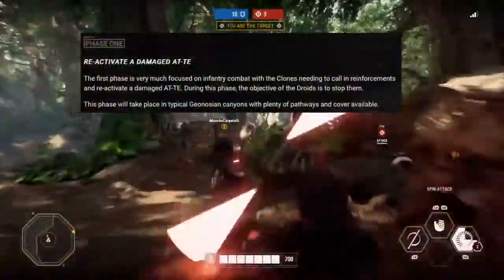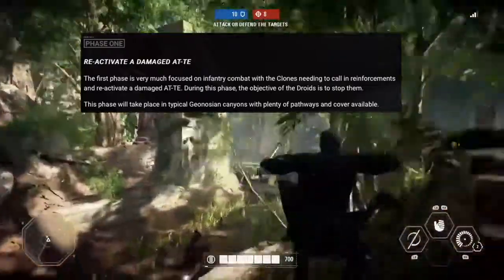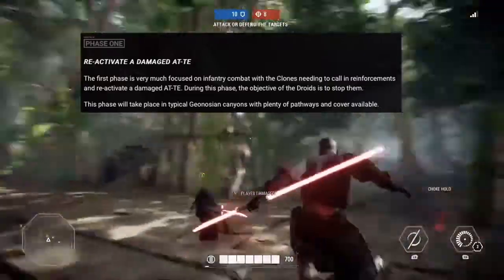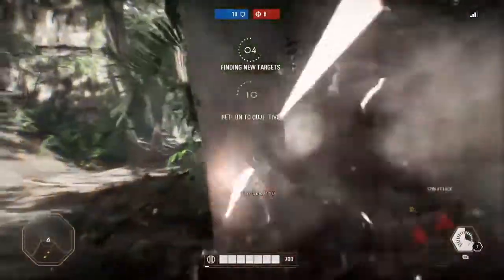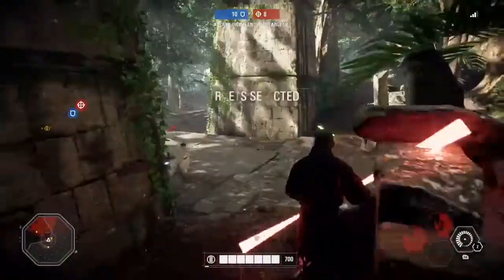The first phase is very much focused on infantry combat, with the clones needing to call in reinforcements and reactivate a damaged AT-TE. During this phase, the objective of the droids is to stop them. This phase will take place in typical Geonosis canyons with plenty of pathways and cover available.